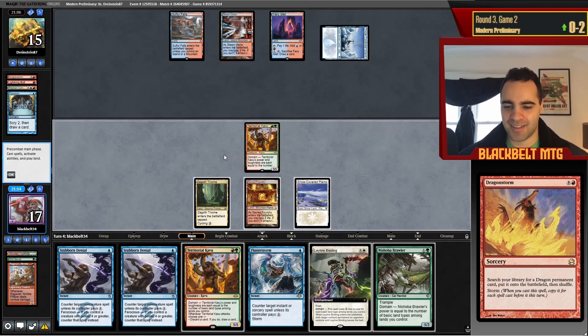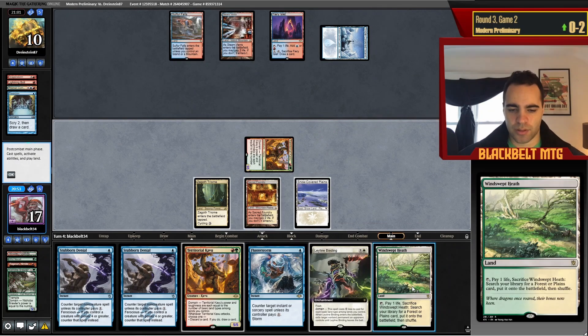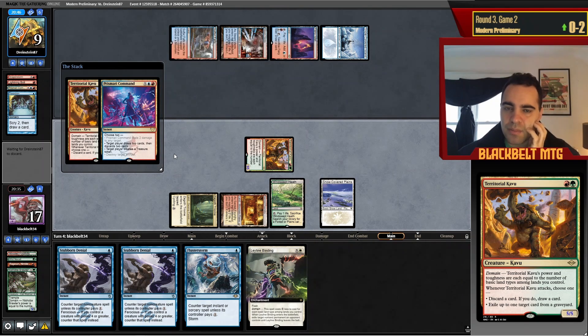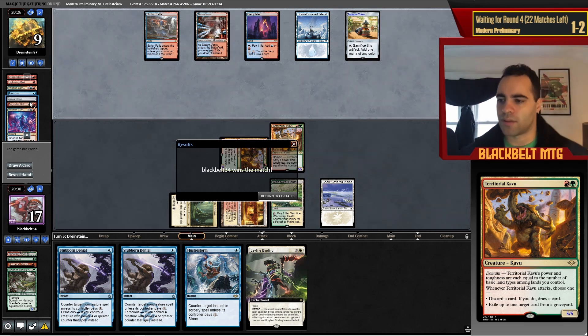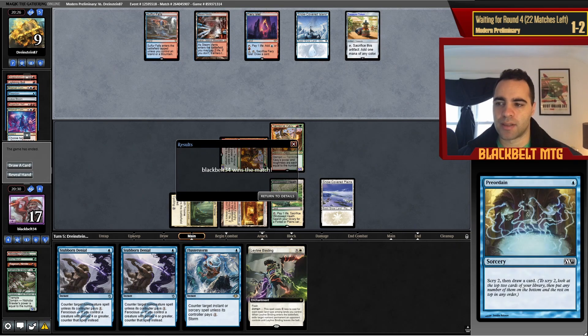He has Dragon Storm as his win condition — some kind of Lotus Field plus Dragon Storm combo. I don't respect it at all. We loot away Brawler. We get Breeding Pool and play second copies, need a clock. We hold up Stifle and should be okay. Could be wrong — I have Binding too. I don't know exactly what his combo does so that's the dangerous game I'm playing. He could be ramping into all kinds of different things. Binding that Treasure token might have been smart. He's on Lotus Field but with Dragon Storm as the win con — he didn't draw a Ring, didn't draw anything. Not very exciting. We won.